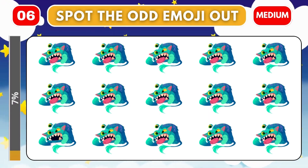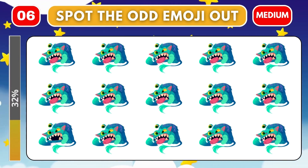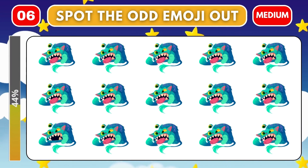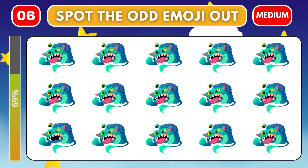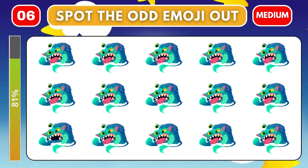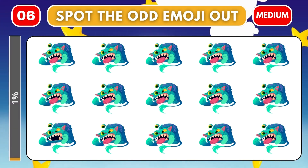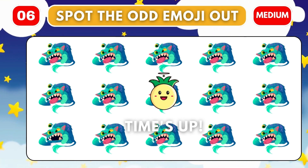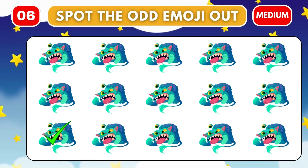Round six. Let's go! The medium round has started from here. Can you find the difference? I know you can. Time's up. Let's reveal the fake image. Friends, wait for the hard rounds for more twists.